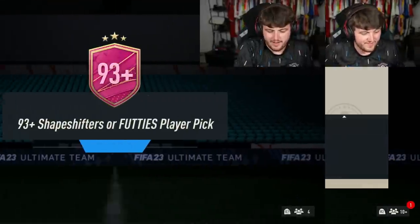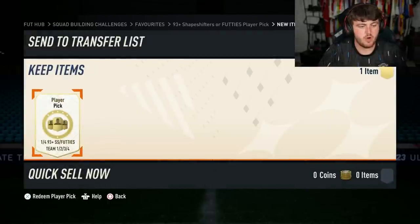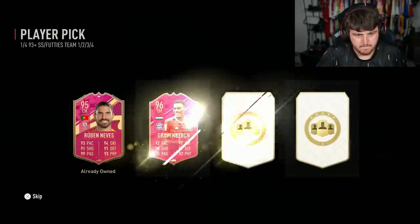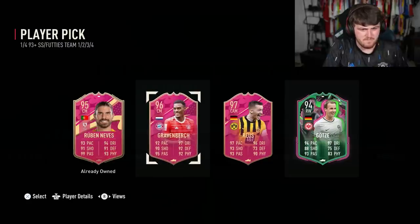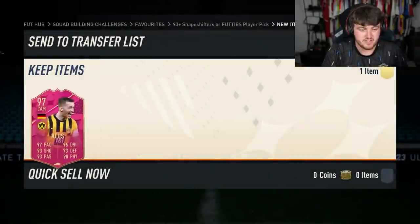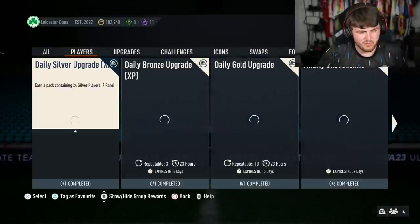Here we go — confirmed Mbappe to the club! 93+ Shapeshifter or FUT Birthday Team 1, 2, 3 and 4 player pick. Wow, these are paying out today. I don't know who's more expensive between Gravenberg and Royce, but I feel like Royce should be more expensive. I'm going to take Royce — five star, five star, the card is immense in-game.